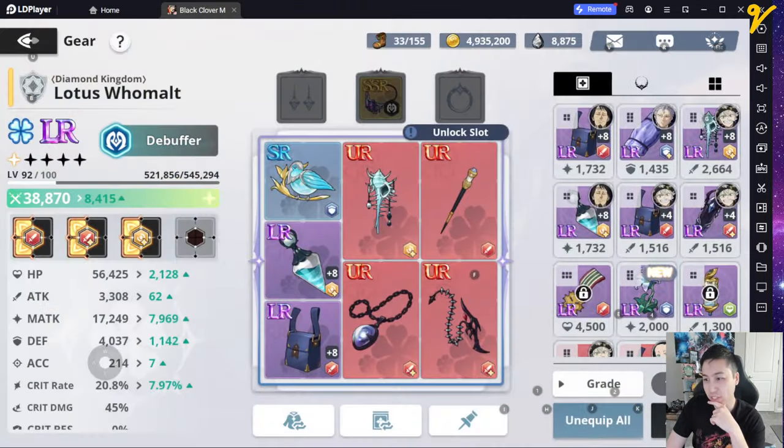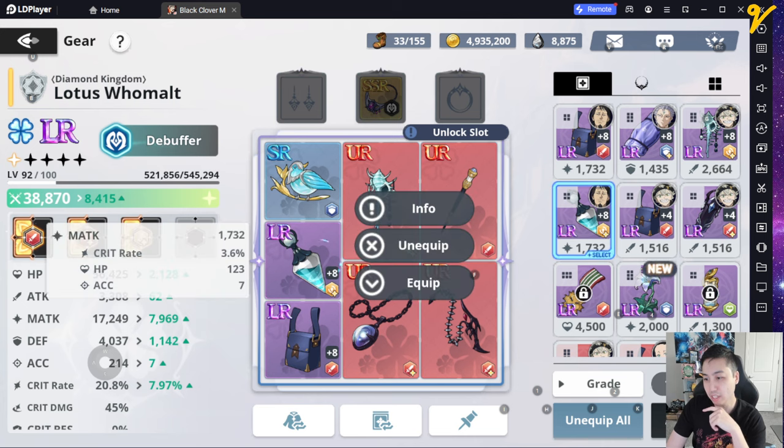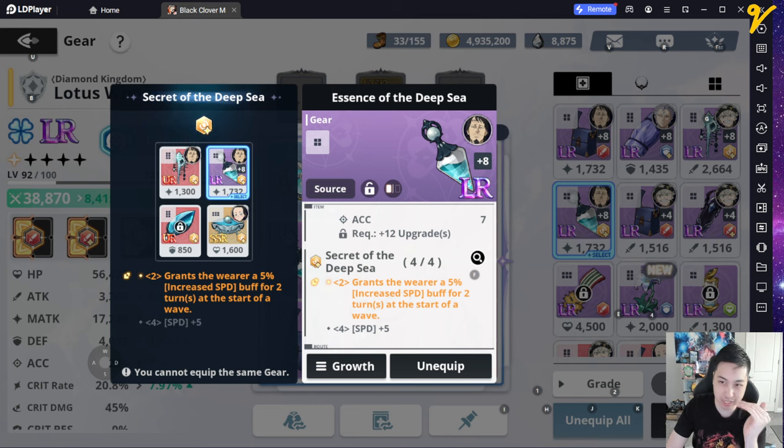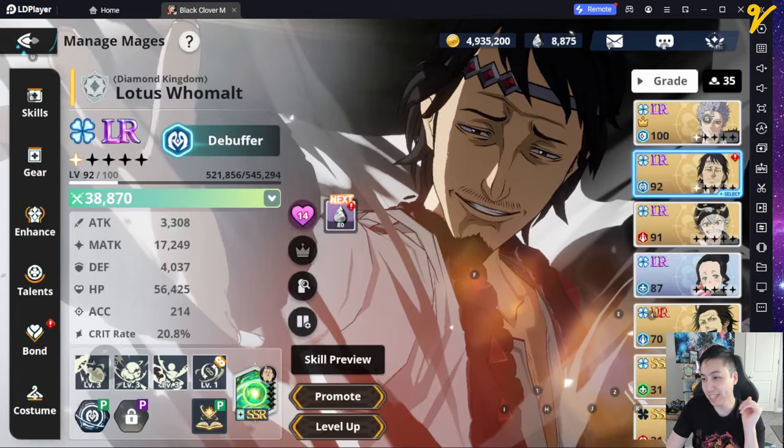For Lotus you want to concentrate on magic and attack, and if you can get some speed. The only one that works well is the advanced speed set because the regular speed set kind of sucks. So that's that.